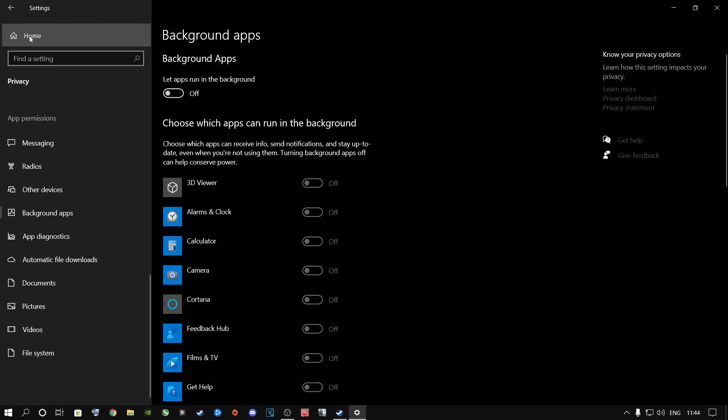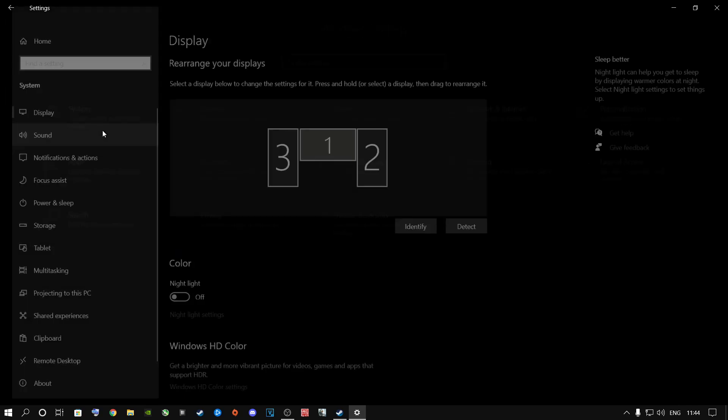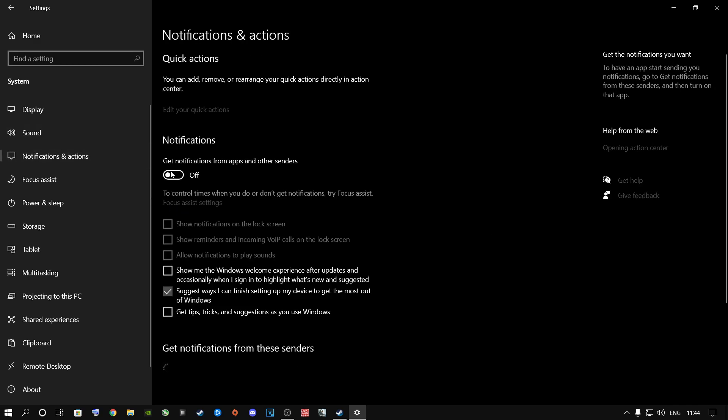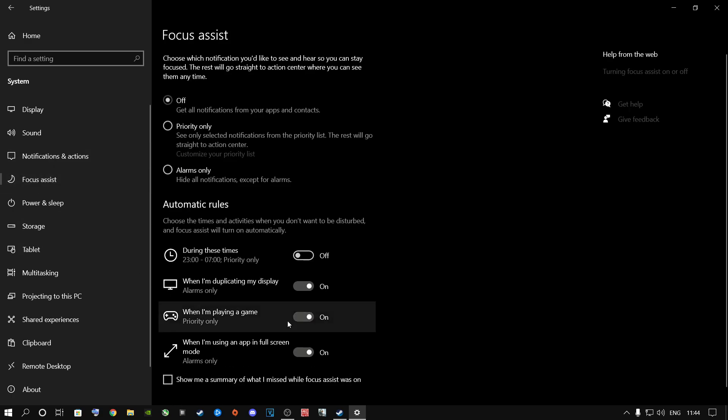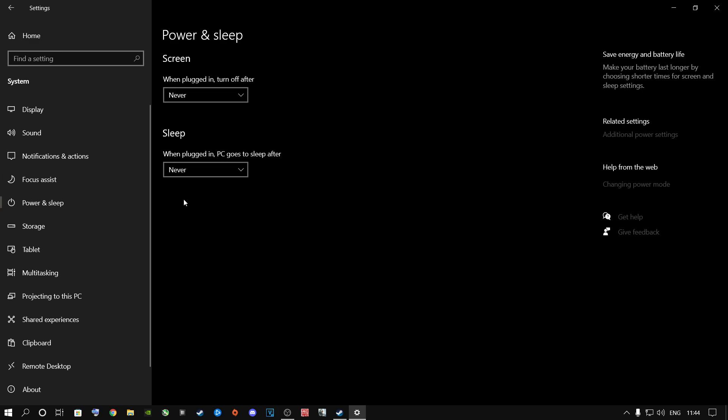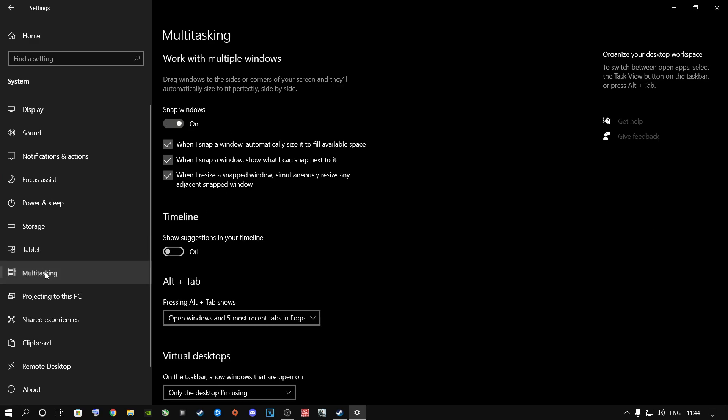Switch this off and then click on the Home button. Go to System and then Display Settings. We're going to go to Notifications and Actions — turn this off and only tick this box over here. Focus Assist, turn this off and have these three on over here, or you can turn them all off completely. Power on Sleep is your own personal preference — I just keep mine on Never.